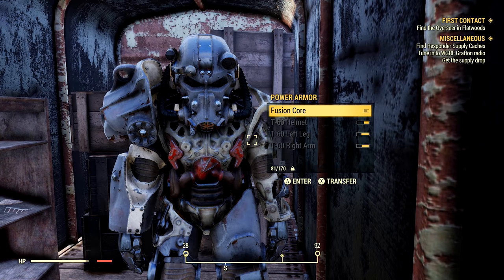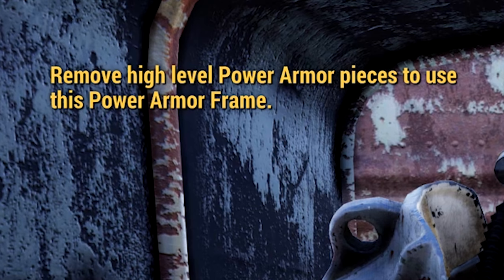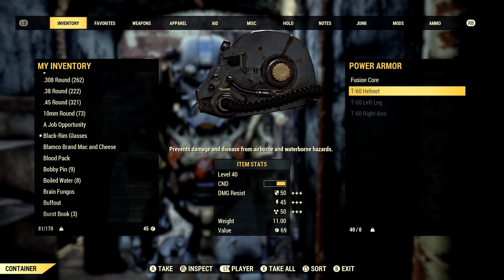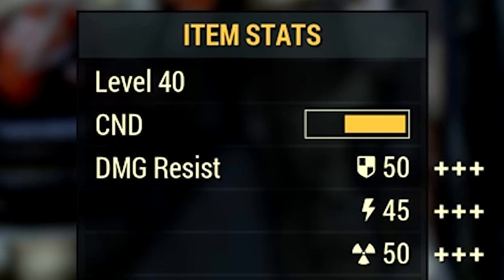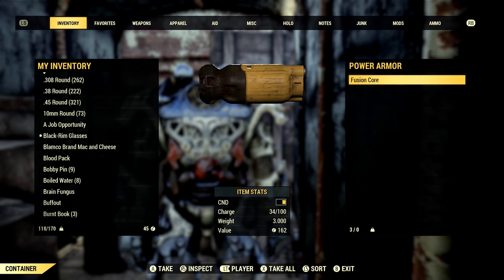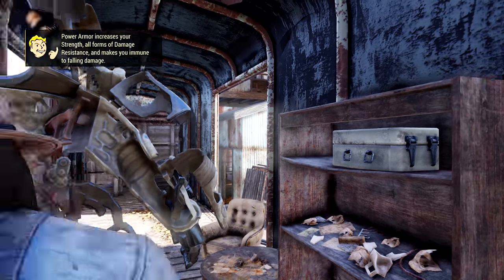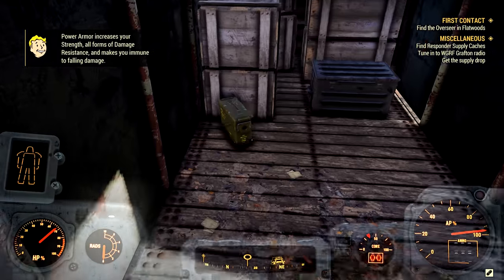I tried to hop into the power armor around level 5 or so, but it told me to remove the power armor pieces from the frame first. The T60 power armor pieces attached to this particular power armor chassis require level 40 to use. Do not be disheartened — simply take the power armor pieces off of the chassis and then jump into it. While we don't have power armor pieces on the frame, we do have them in our inventory, which we can use at a later date.